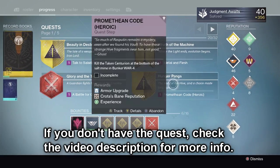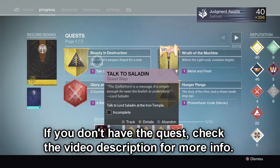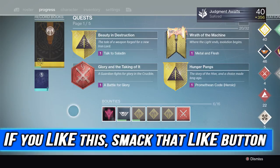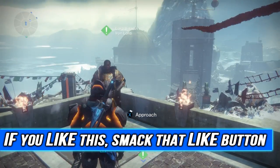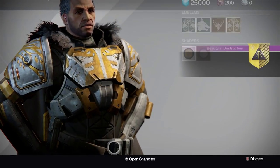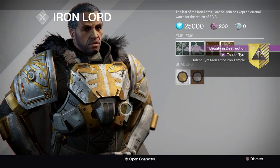Hey, this is Jay with Sacred Gaming bringing you a guide on how to get the G-Horn in Destiny Rise of Iron. I will be showing you all the different steps. It starts off with this quest called Beauty and Destruction — that is the G-Horn quest. I'm going to show you all the different locations of the medallions and the SIVA fragments. I'm not going to cut anything because I know some people get frustrated with that.